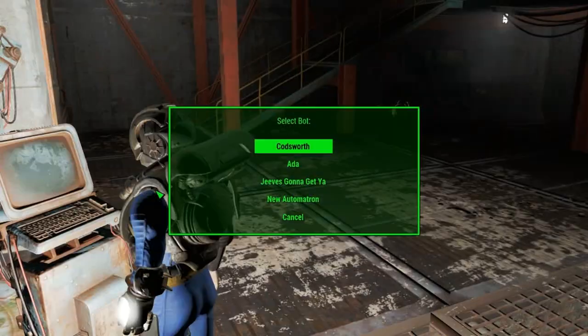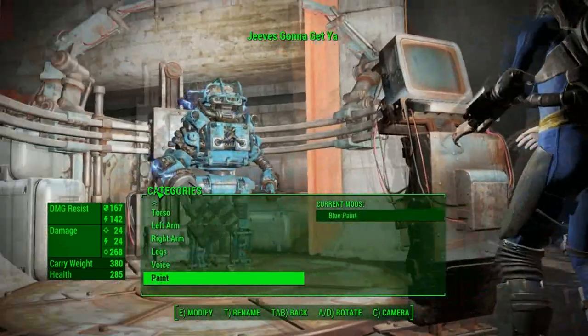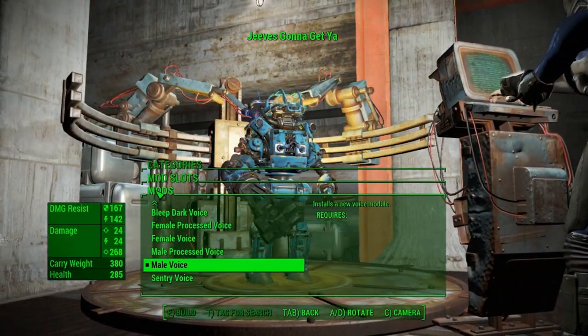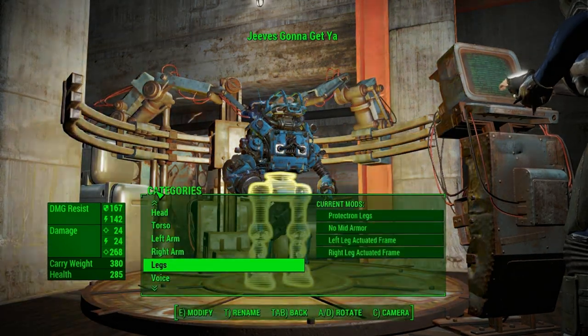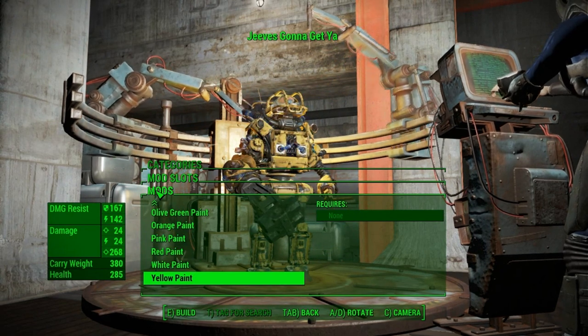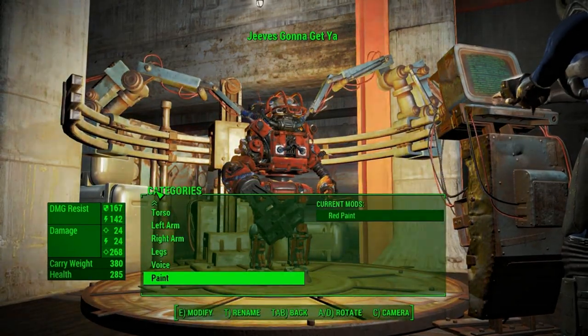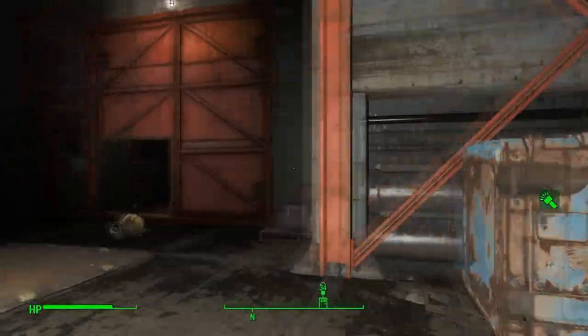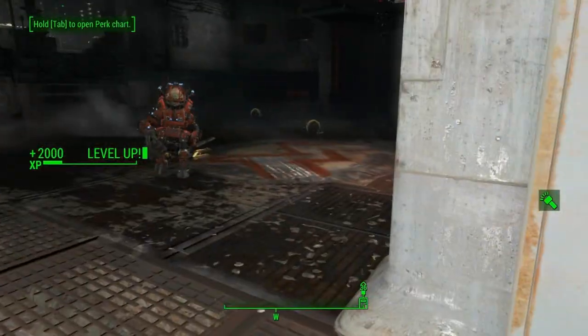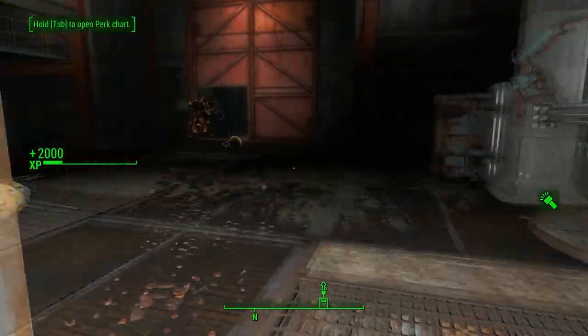He doesn't have a voice - can I get a voice on him? I need him screaming at people when he kills them. Let's just get a regular male voice, and while we're at it let's change his paint. I'm gonna change it to red because I want him to be a cold savage killer.